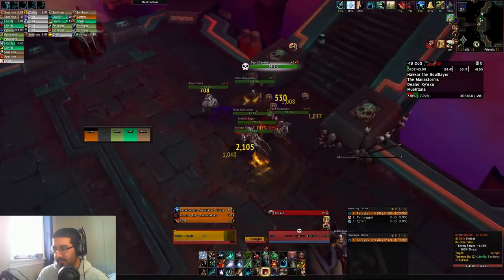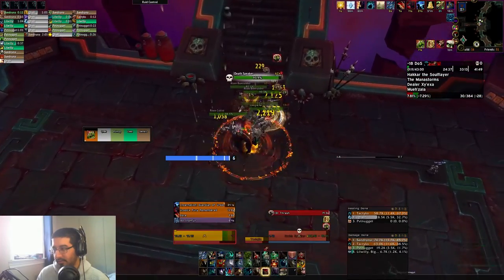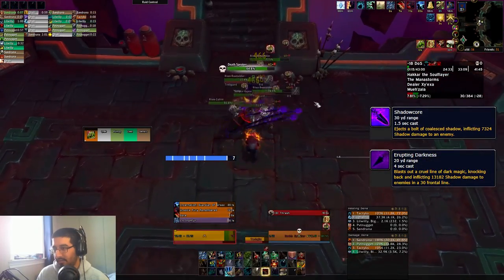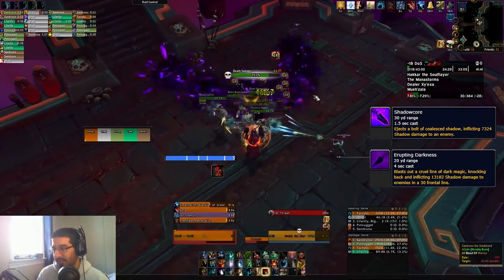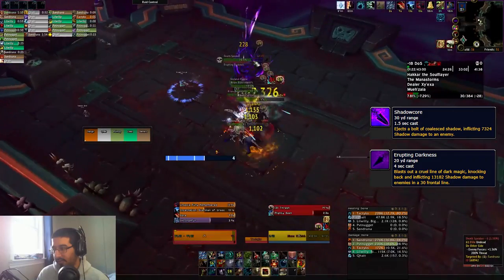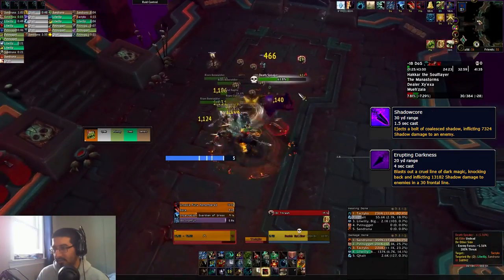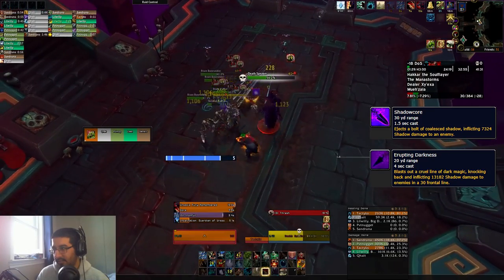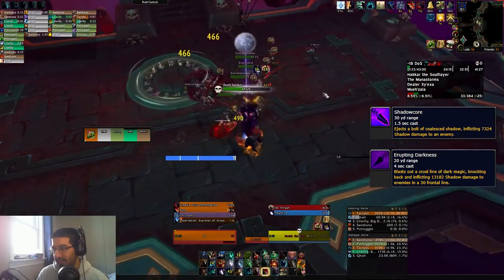There's also the Death Speakers in a couple of the packs, which chaincast a couple of spells as well as having a frontal cone. Shadow Core is the tank hit you want to try and kick if you can — it's a fairly decent-sized shadow hit on your tank and it is interruptible, so make sure you're kicking that. Then there's Erupting Darkness, a cone on a random player with a huge knockback, likely knocking you off the platform or killing you on higher fortified weeks, so make sure you are moving out of the way.